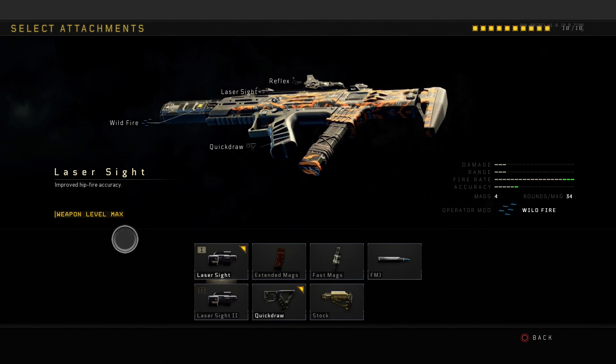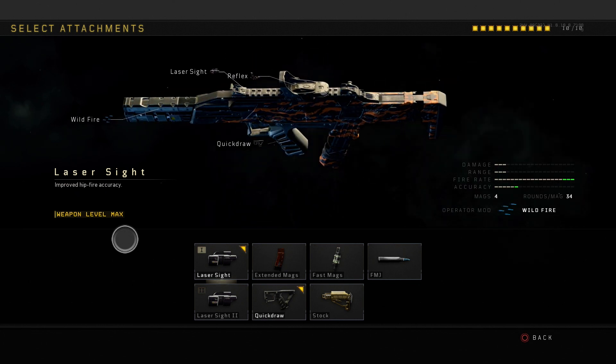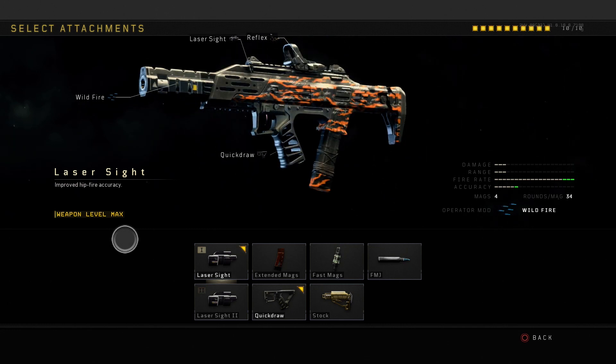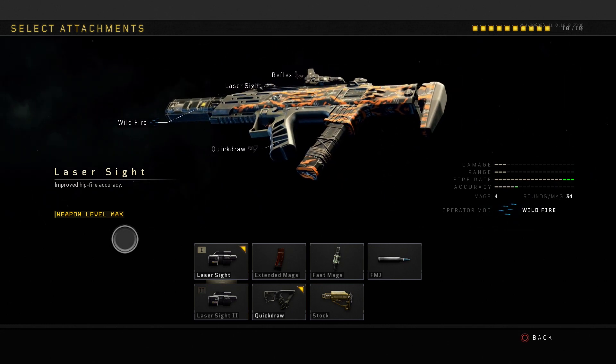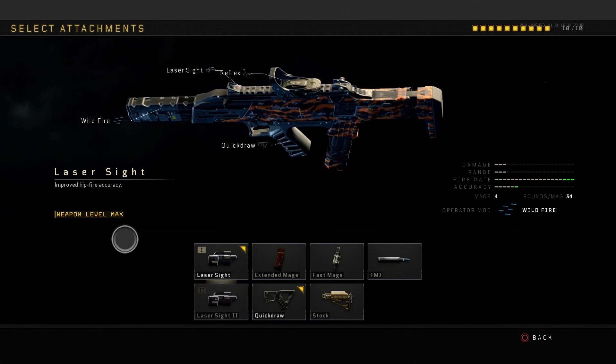On this weapon I have the Laser Sight and Quick Draw attached. Trust me, the Laser Sight helps out a lot because this gun shoots super fast, so if an enemy is right in front of you it's easier to hit them from the hip with the laser sight. Now, the damage on this weapon is 3, so it doesn't really do a whole lot of damage, especially at long distance.